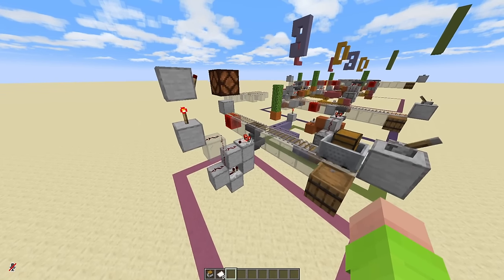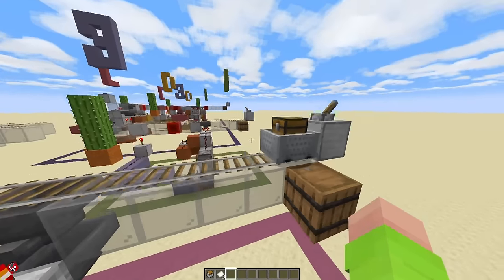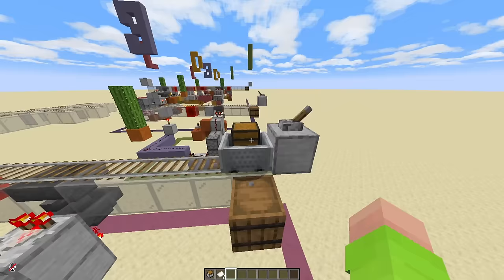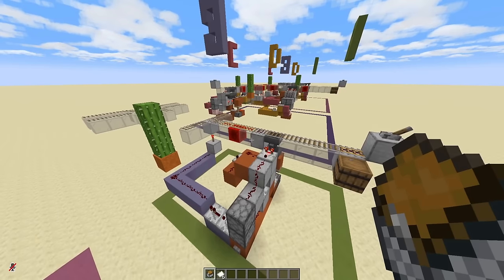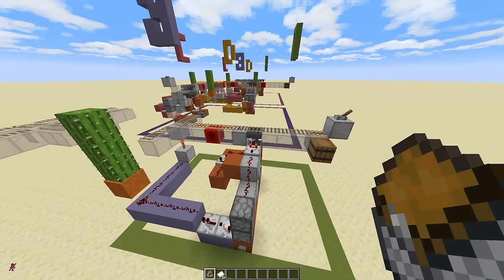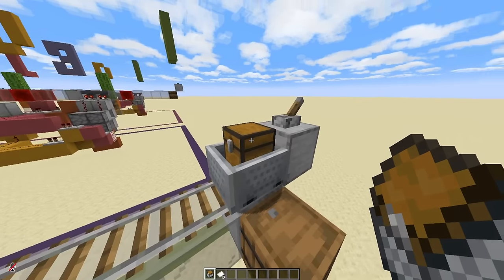The core of the system are item filters. This one here is set to ticket A, so only minecart chests with the matching ticket will be read. Like so. Then just connect this up to a track switcher, so only minecarts with the matching ticket will turn.